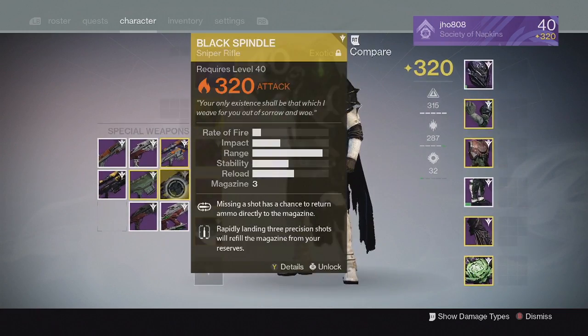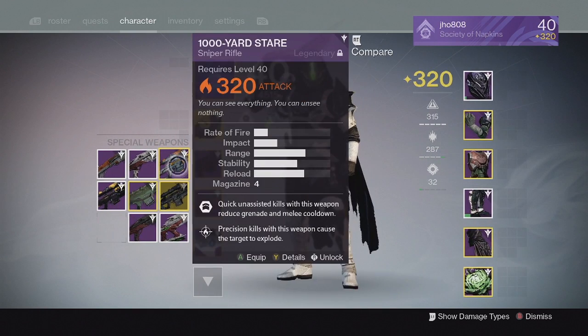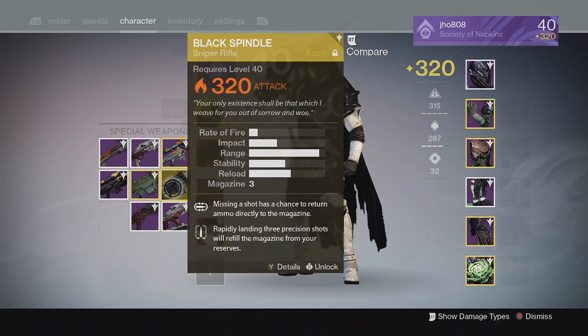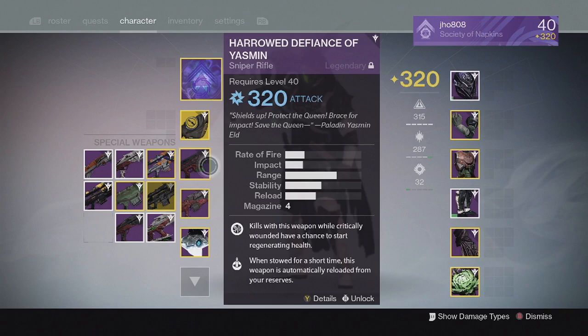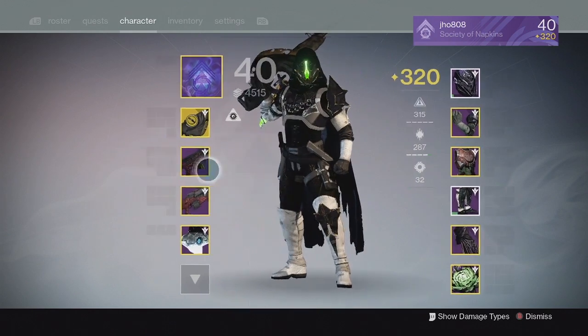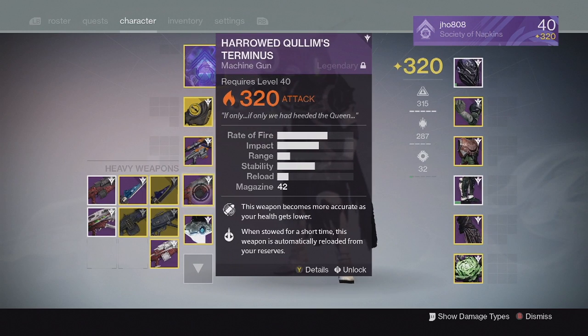I have about three 320 special weapons as well. All of them came from drops at the War Priest challenge, which I infused into some of my most used weapons like Black Spindle, the raid sniper, and Thousand Yard Stare.